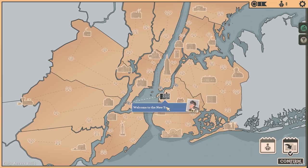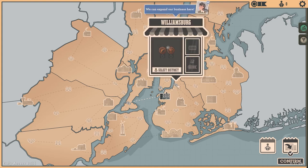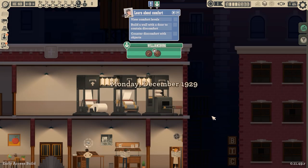Leave the recap. Welcome to the New York City maps — this is where we are located. Expand our business to these neighboring areas. We're here. That's a good first one. Select the district — let's move there. Good district. You can play one district every week. So we can expand our coverage, where papers can be sold.